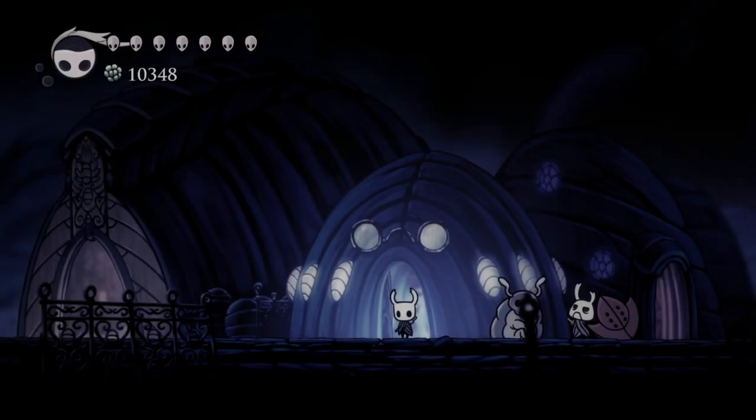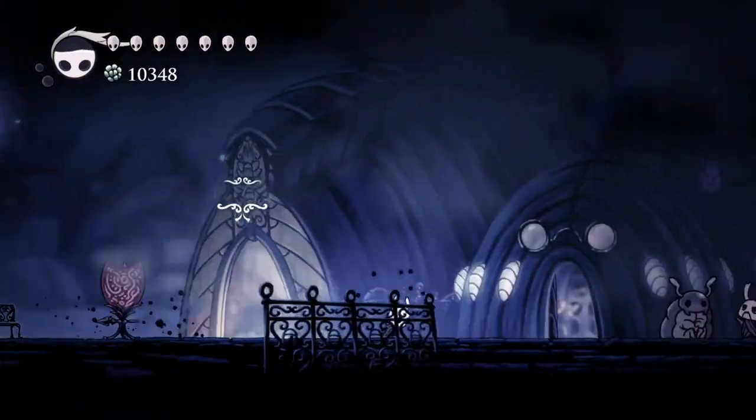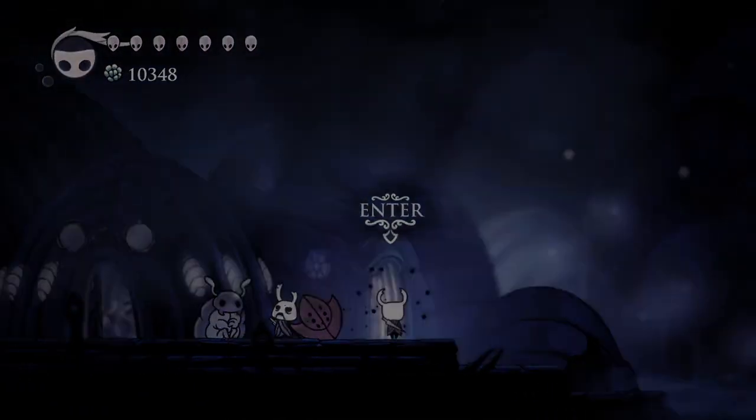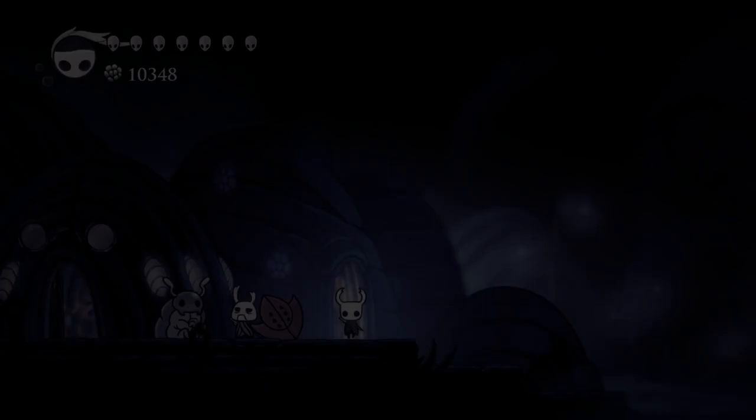So basically I have every single map there is to have. Alright, let's rest. Okay yeah, that's Cornifer's room. Alright, let's descend — let's try and defeat Zote.